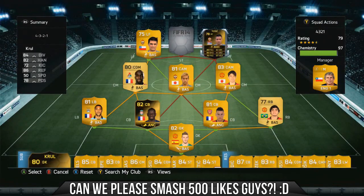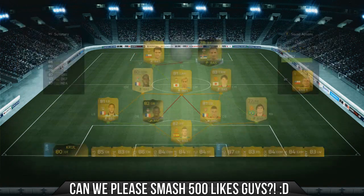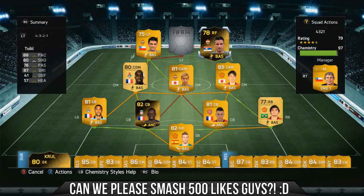In right forward we have Tosic — similar to Sako, you don't have to use the informed version, and these are amazing stats for a card: 88 pace, 80 shot, 87 dribbling, and 76 passing. He is left-footed with 4-star skills, so you can afford to cut in onto his left foot and get those finesse and whip shots in. He's relatively cheap — he cost me 10,000 coins, and you can pick him up for around 12–15k.